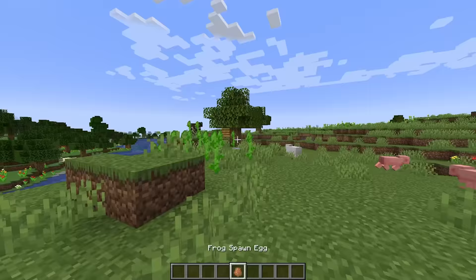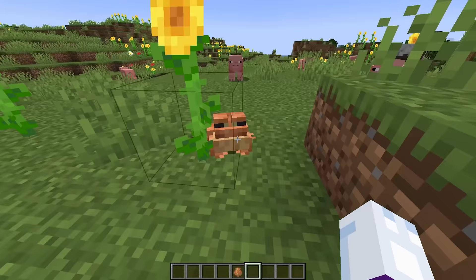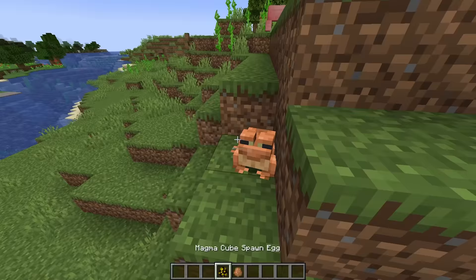So here we are in Minecraft 1.19, the Wild Update, and in this update they added frogs. As you can see, they look kind of like bullfrogs — they've got those big ol' eyes, they've got the big ol' mouth. There's a cow in the way. Overall, they're just pretty cool looking. I really like them, and I feel like they've got a really great design. They're really well implemented. They feel very Minecraft-y. I think they're great.